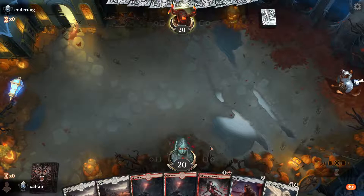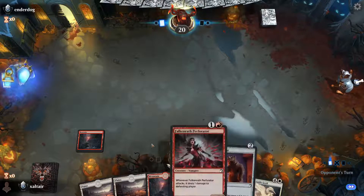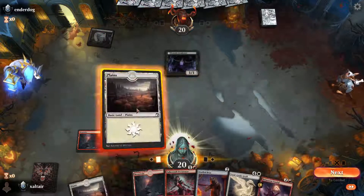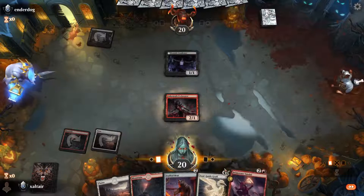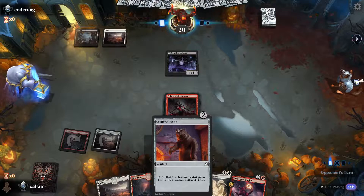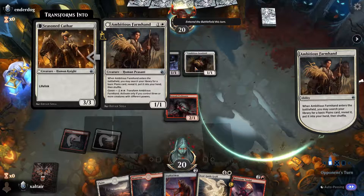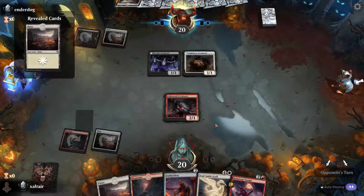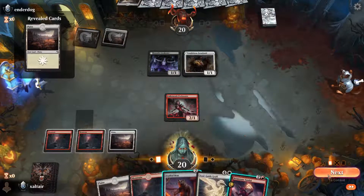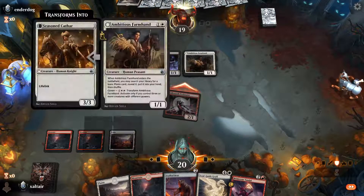We're gonna keep this hand — we have a two-drop, second turn Perforator, third turn Stuffy Bear. Opponent has Ecstatic — we can do Perforator and Vandal and then cast the Stuffy Bear if we have four mana, because we can cast it and activate it to block two. Okay this opponent is aggro. Let's attack — I think they're not gonna block because they want to suck this too.